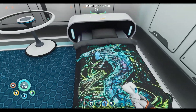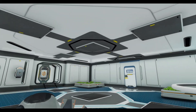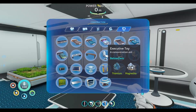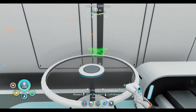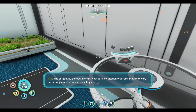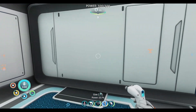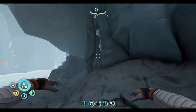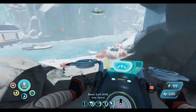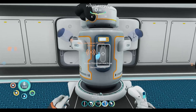Let's go ahead and finish this bed - I'm going to sleep the night away as well. Let's go ahead and do just a little bit of decoration. The anti-gravity pendulum of this executive meditation tool spins indefinitely by conserving momentum and recycling energy. So I definitely want to do a water filtration, and there's a little vein literally right across from my base - it wasn't even ten feet from the base. There we go - now we'll have water production going.